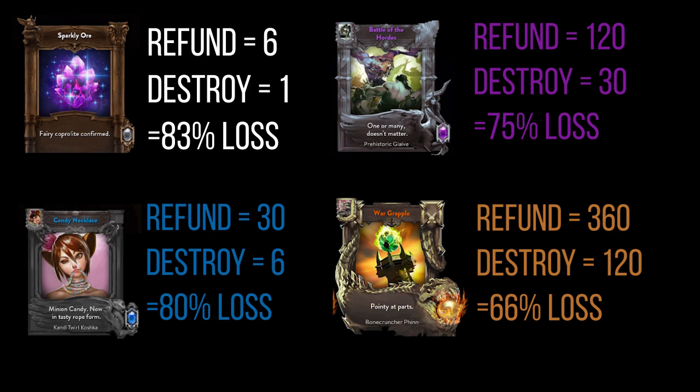In terms of people that want to get a blueprint for a specific skin, let's talk about the maths behind that. As a quick side note, I would recommend to all of you that have common cards: do not touch your common cards, and I wouldn't touch your rare cards either unless you specifically need that 6 essence. Keep both your rare and common cards pretty much untouched, because the destroy value is so poor. It's far better to wait and get the full refund for them.